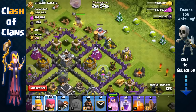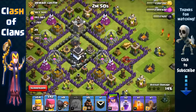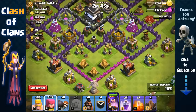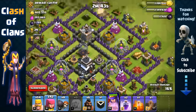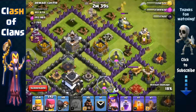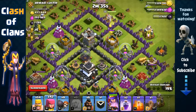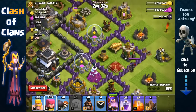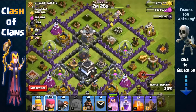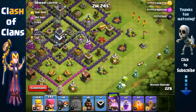Only two air defenses here. His air defenses are really widely spread. There are three cannons at the south with an archer tower, so it's a good idea to avoid attacking from that region and attack from a region where there are fewer air defenses nearby - here there's only two, plus that archer tower and cannon. The X-Bow is set to ground, not a problem - it's only one point defense targeting my Archer Queen.